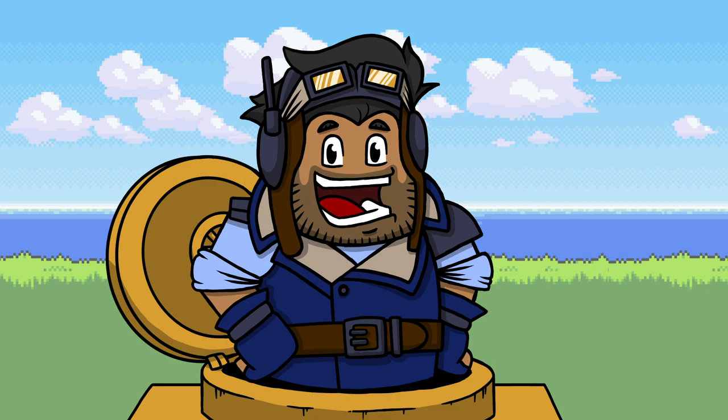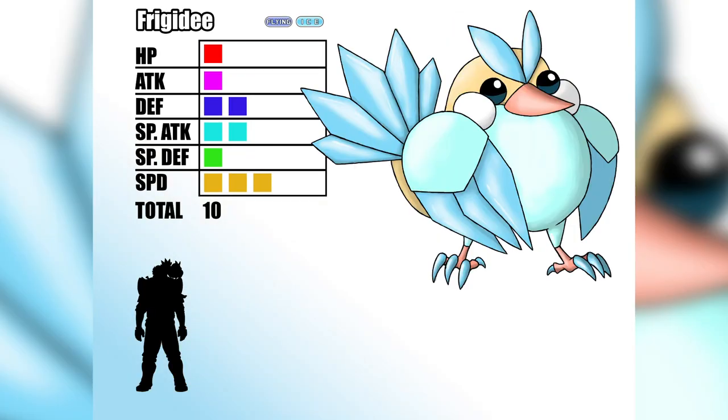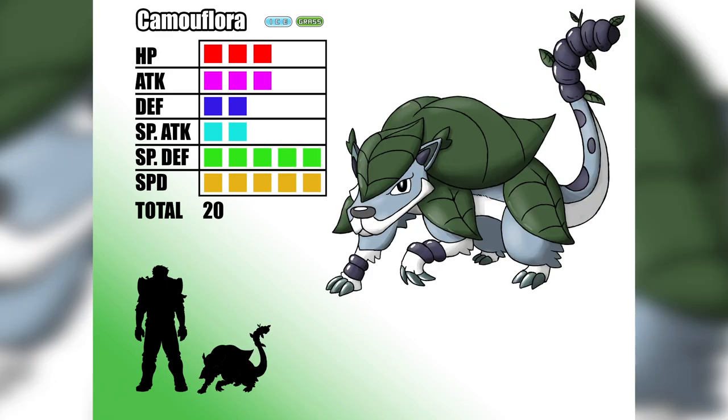Last episode we worked on the Pokémon you can find on our region's third route: Zephyr, the Blue Heller Pokémon; Frigidy, the Honey Eater Pokémon who evolves into Ragnahawk; and Bushel, the Spotted Quall Pokémon who evolves into Camouflora.